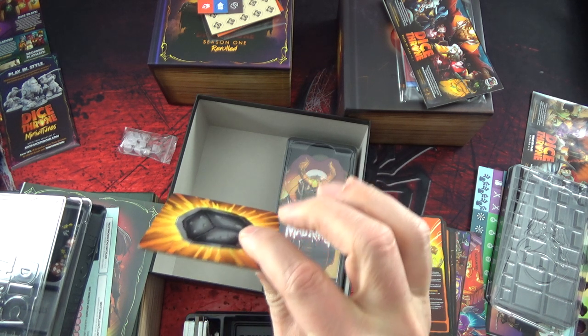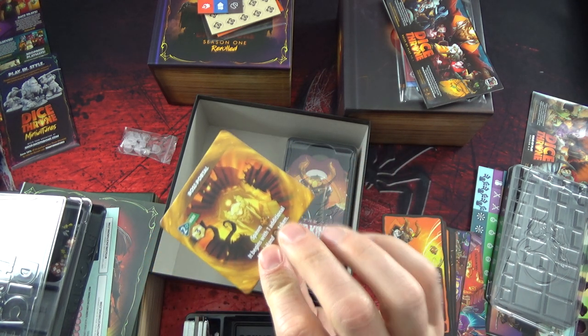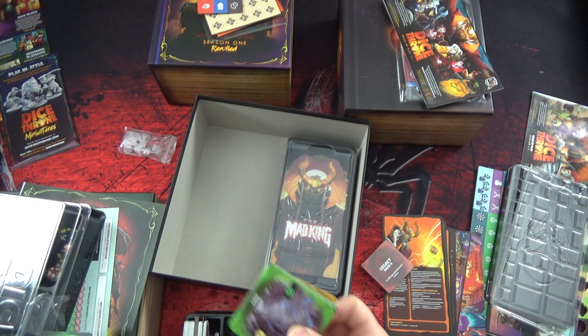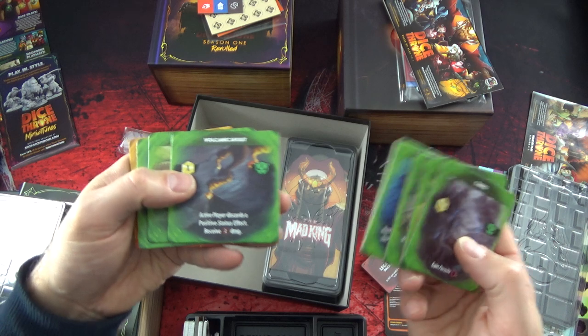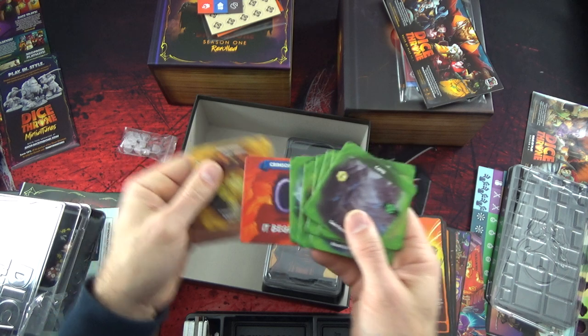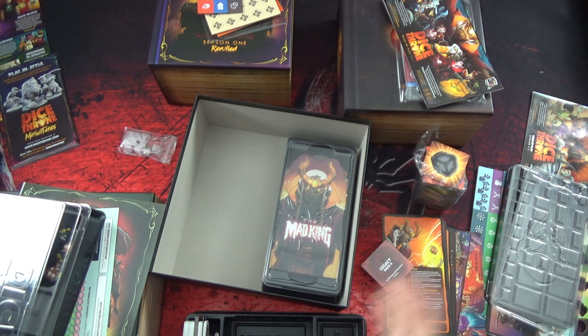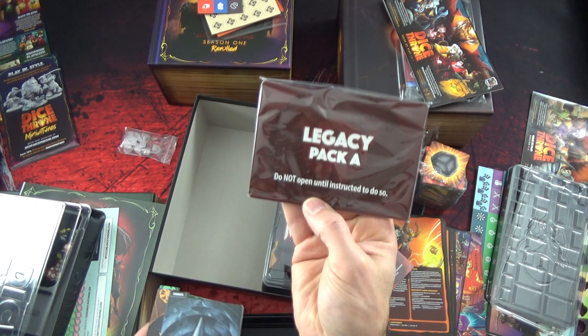Donc là ce sont des tuiles d'exploration - elles ne sont pas trop épaisses, mais ça suffit. Ce n'est pas de la carte. Il n'y a pas beaucoup d'illustrations dessus, mais quelques-unes quand même. Vous voyez que c'est plus schématique qu'autre chose - c'est pour ça que les figurines dessus, je n'étais pas convaincu que c'était utile. On avait les stand-ins avec les dessins, c'était pas mal. On a un Legacy Pack A aussi - il y a une petite carte de Legacy.